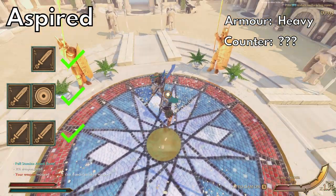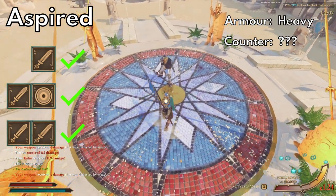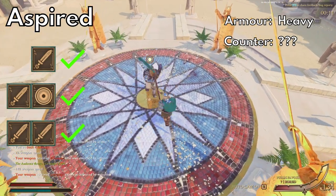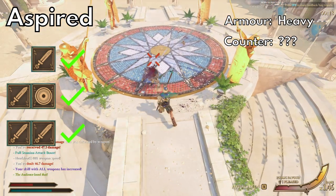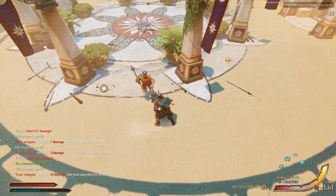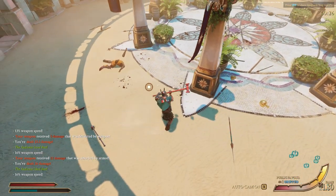Last but not least, we've got the Aspired — the highest level Aspired you'll see. Like the others they use everything, and for them that means all the best gear in the game. If they use shields it's the big round ones, so prepare for that. If they have a two-hander instead, just hit their arms or head until their armor breaks, or use the hammer and murder them real quick. And that's that — hopefully this helps you keep track of who's who. Thanks for watching, subscribe if you want to see more, and I'll see you next time.